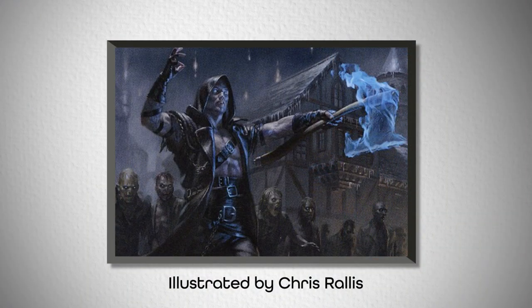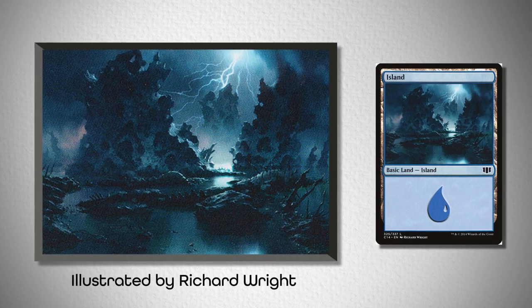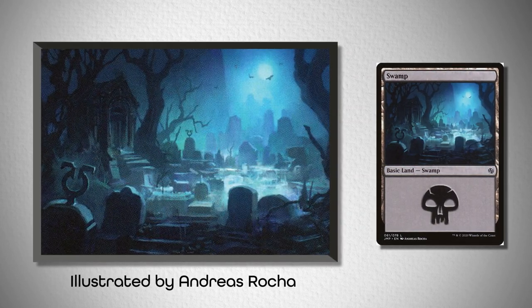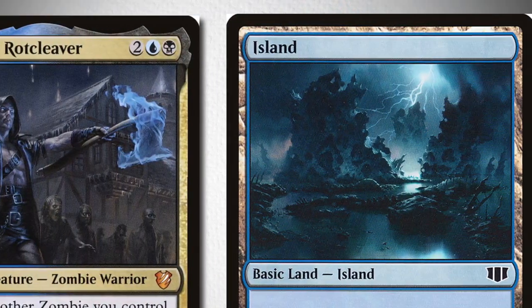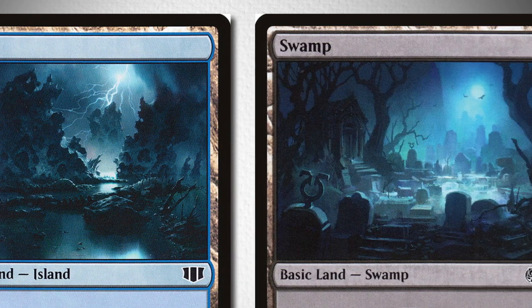For him I had two different variations. The first combo is this Island from Commander 14 made by Richard Wright, and this Swamp made by Andreas Rocha from Jumpstart. The graves in the foreground of the Swamp and the lightning in the back of the Island lend themselves well to the zombie slash Frankenstein aesthetic, while both denote the bright cyan color against the dark bleak background, which are present in Wilhelt's art.